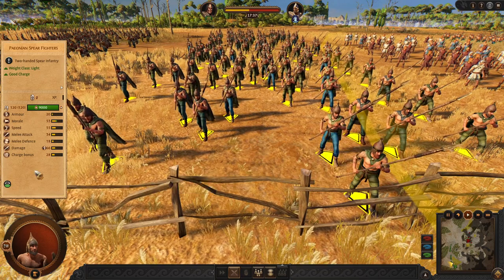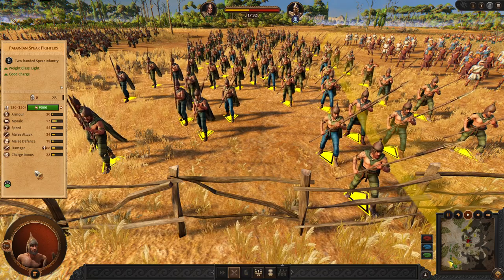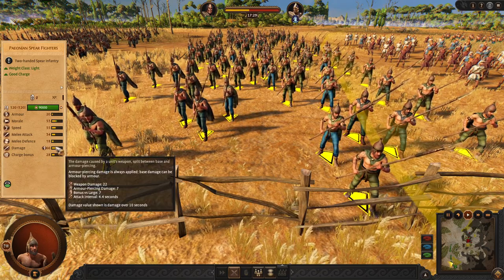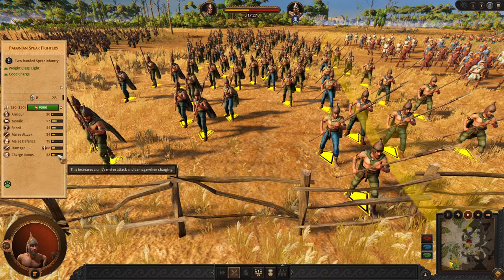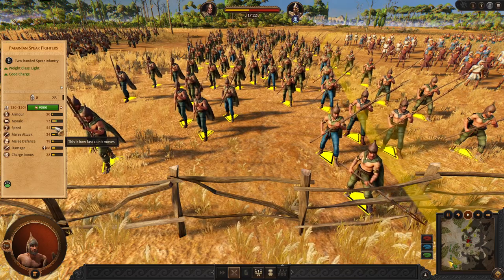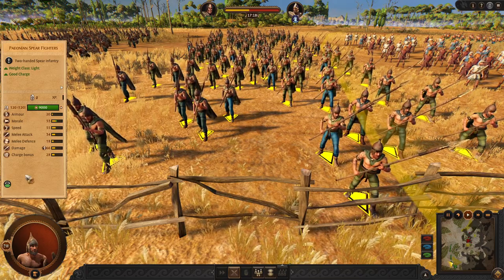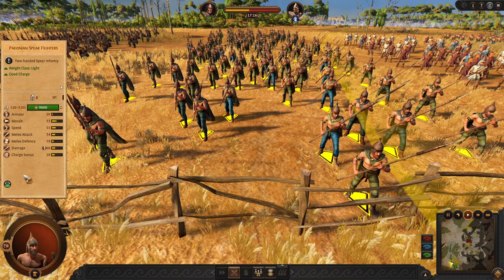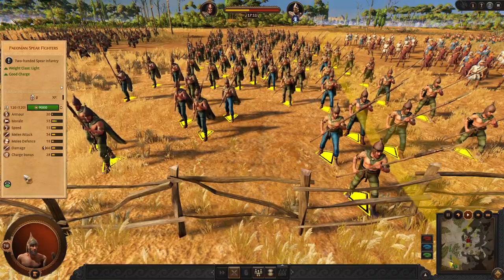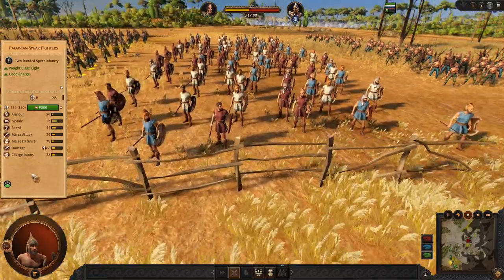Next, we have another chargers — Pionian spear fighters. These guys are mostly good against larger units and they are able to charge well. What makes a difference between them and the other two chargers is their speed. This faction has spears and maybe some horses, so every unit is a spear unit.